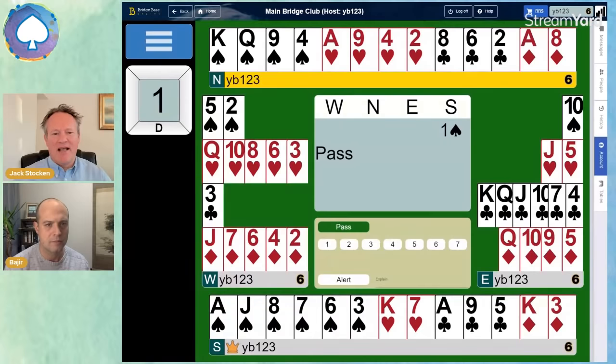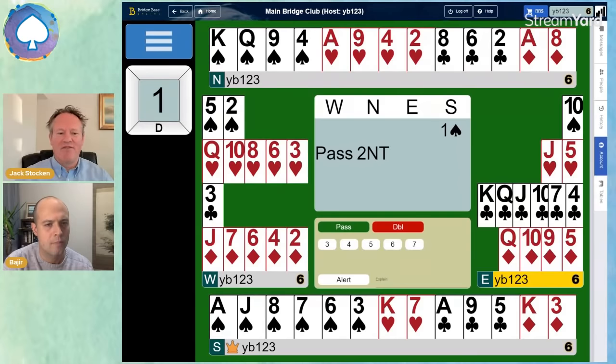Now, North-South are an experienced partnership. If you're an intermediate, you'd probably just bid four spades with 13 points — you're strong enough for game, you've got a fit, why not? But it's a bit of a shutout bid. So experienced players, tournament players, club players, experienced partnerships play the 2-No-Trump Jacoby convention. So 2-No-Trump here, if you're playing as a convention, is 12 or more points and at least four-card support in spades. It keeps the bidding nice and low and means they can investigate slam. It describes the hand perfectly — it's a good raise, highly artificial, be alertable.